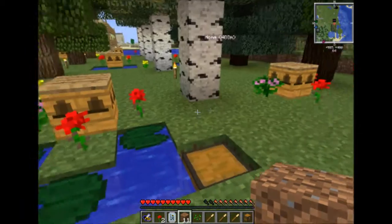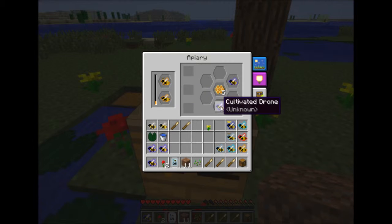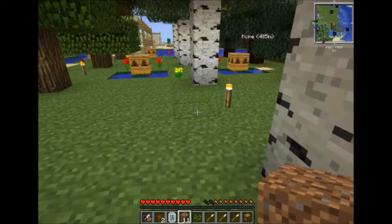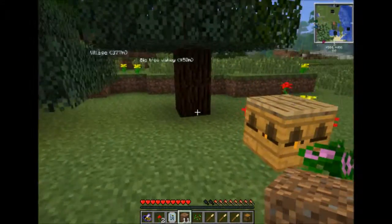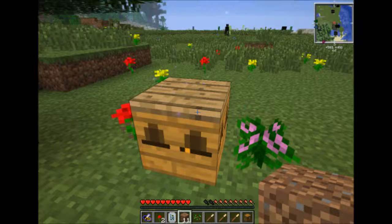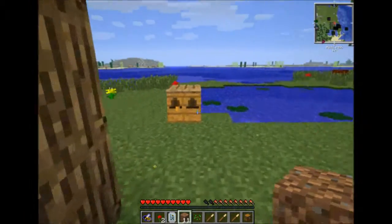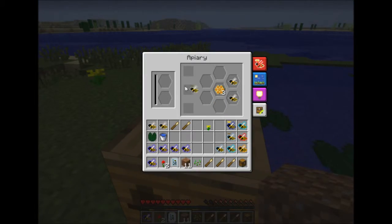Our bees have been busy — being busy little bees! Look, a noble princess! Hello noble princess! I've been breeding my bees with some great success. This one's still alive — look, it's an ocean queen! And now I have a noble queen! Oh, you're done — ooh, common princess! There you go, buddy!